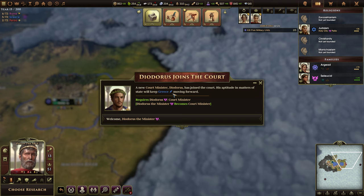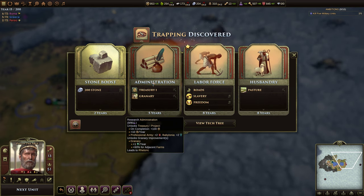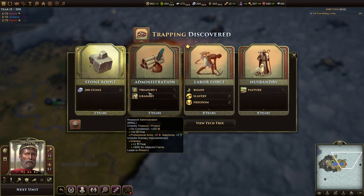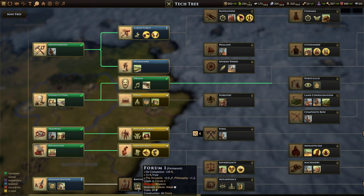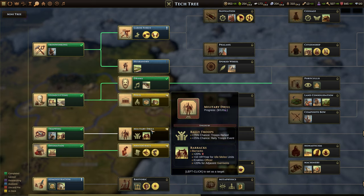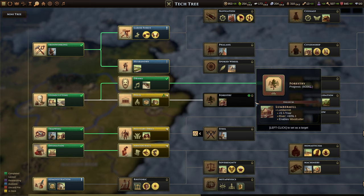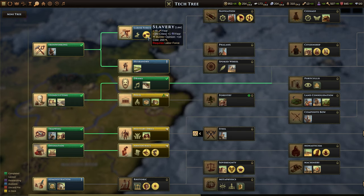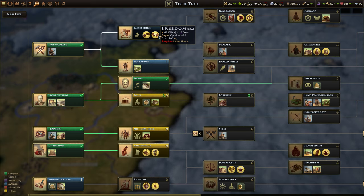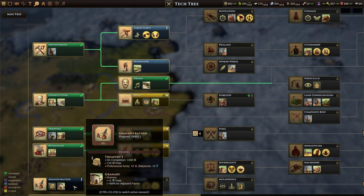We get this new court minister. Now we can get free stone, or labor force, or freedom. Husbandry is going to give us 40% for adjacent farms — that's good — and so is the granary. Let's look at the tech tree to see which way we want to go. Rhetoric will be really good. Husbandry is also great. We're going to want Forestry pretty soon — let's mark that. As Greece, we would definitely choose freedom. We have the civics to do it. Let's take Administration — it unlocks the granary, which would give us a huge boost for adjacent farms.